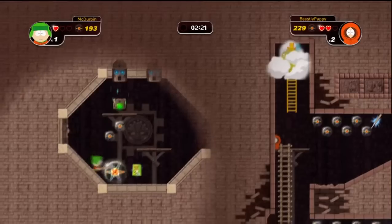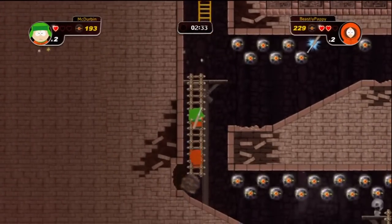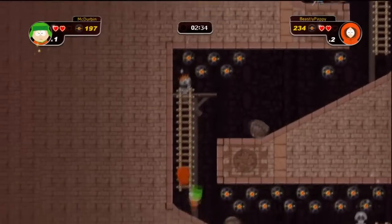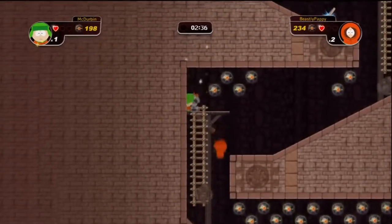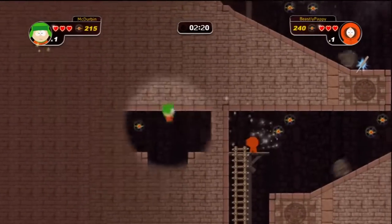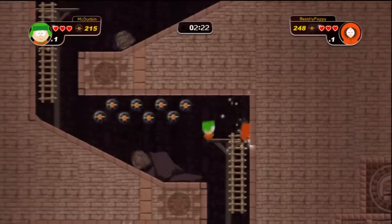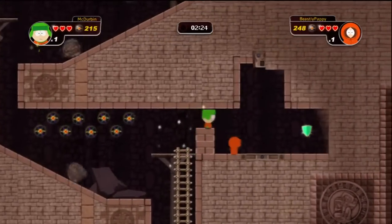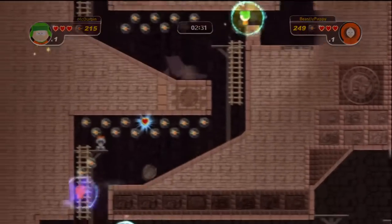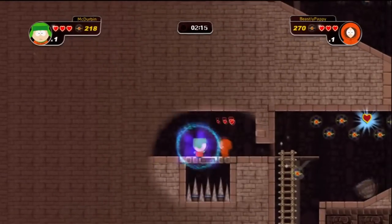Secret area number nine is on the second ledge — there's nothing on the first ledge, so go to the second ledge on the left. Secret area number ten is on the next ledge on the right-hand side. That shield is where you're going to need to backtrack to get back to the heaven area. Secret area number eleven is there on the left.